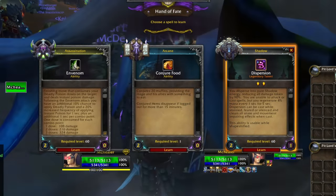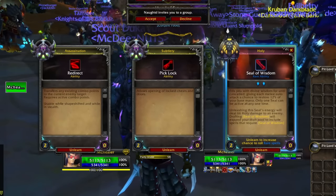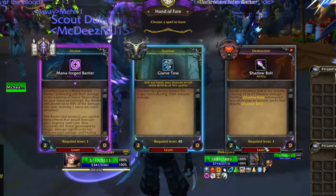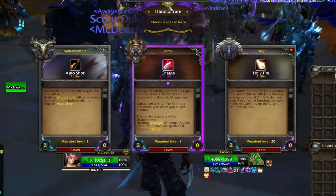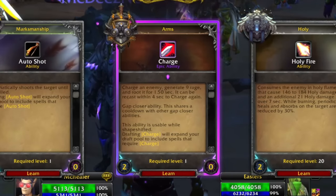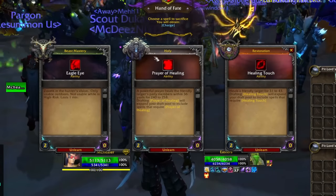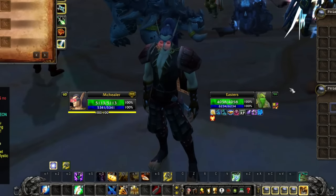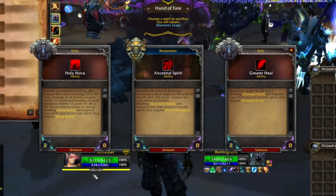Haven't got anything good yet — looking for anything that would help me be more supporty or more of a healer. We got Invenom, Conjure Food, Dispersion — I'll go Conjure Food. Actually no, I'd rather have the Piclock. Mana Forge, Barrier, Glaive Toss, Shadow Bolt — nope. Ice Lance, Lightning Bolt, Shadow Ward. Auto Shot, Charge, Holy Fire — I'll take the Charge. You might think that's out of place as a healer, but if I can't catch up with mobs to build combo points, I'm not healing. Charge is actually a big pull — didn't think it was possible to get it because it's epic.